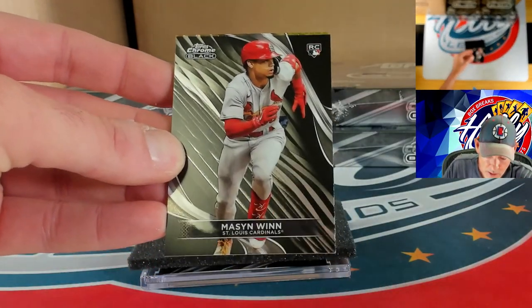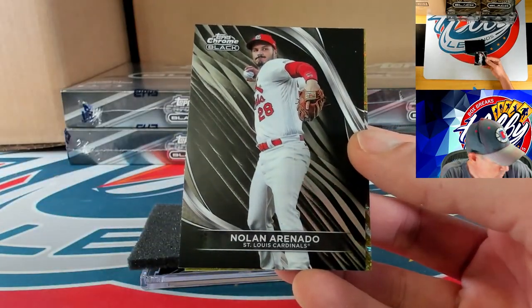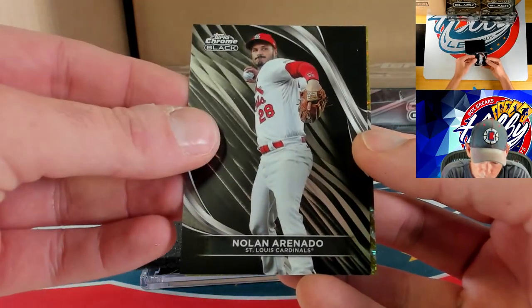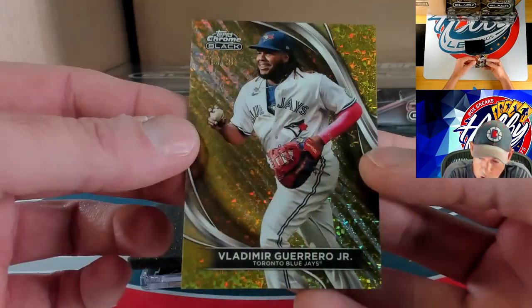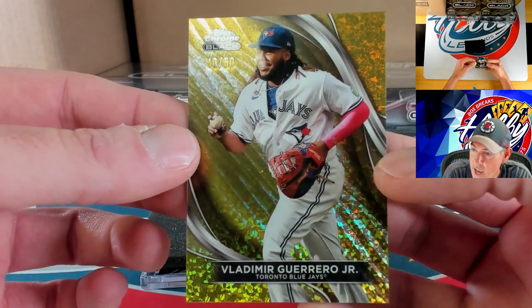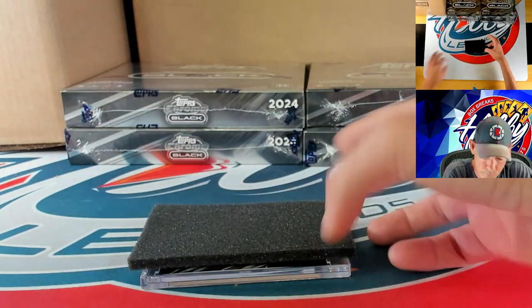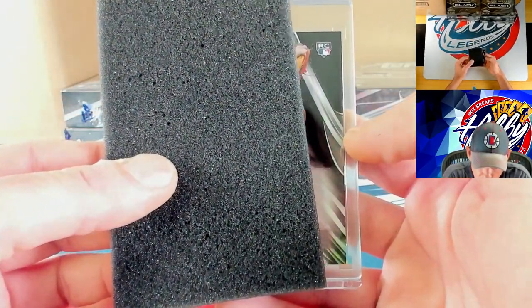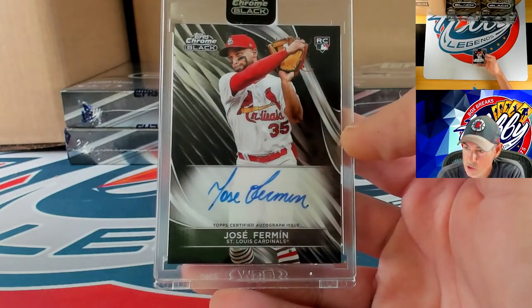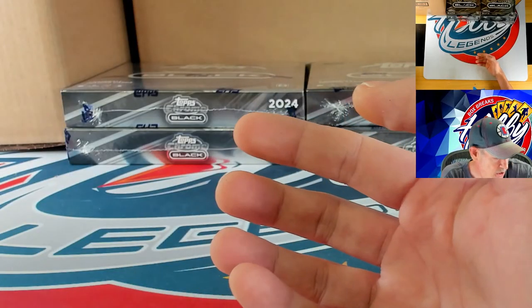We're going to have a gold mini diamond in this pack. Starting off with Mason Winn, Nolan Arenado, and then our gold mini diamond — very cool — Vladi Jr. on the gold mini diamond, 10 of 50 for Vladi Jr. Our autograph is going to be a base auto rookie — Jose Fermin on the base autograph. Congrats to the Fermin spot.